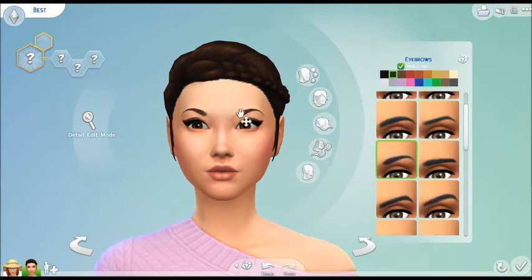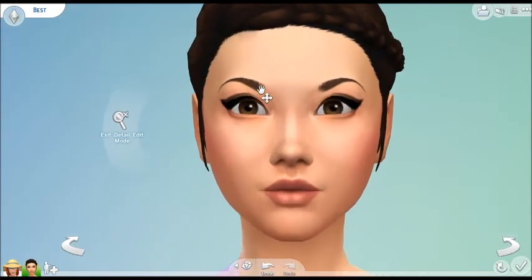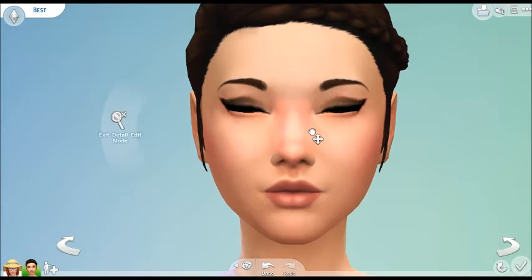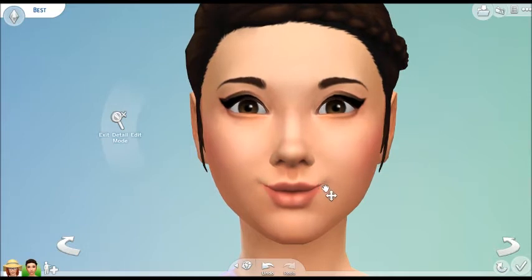I'm gonna choose these ones for her. We're gonna go back into detail edit mode and just make them a little bit less curvy. There we go - how cute is that? That's as wide as I can make the nose bridge. It might just be for this facial structure - I haven't checked it out a lot. They did say that different facial structures allow you to do different things with them, which is cool.